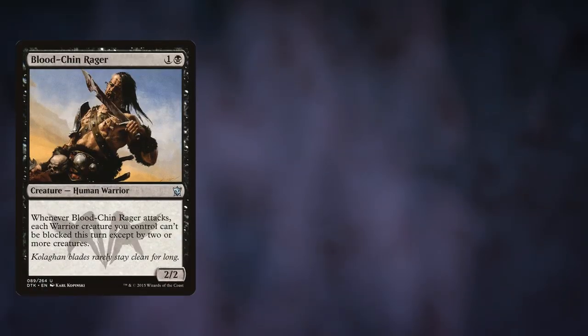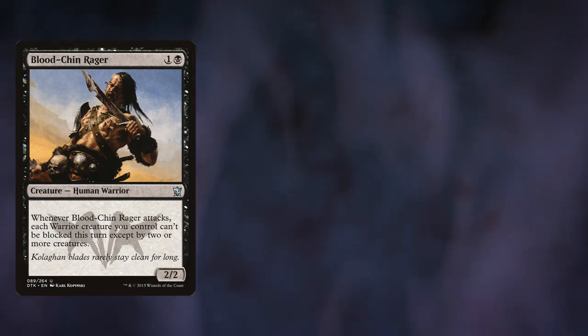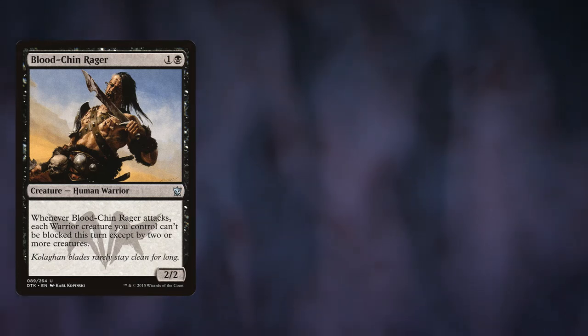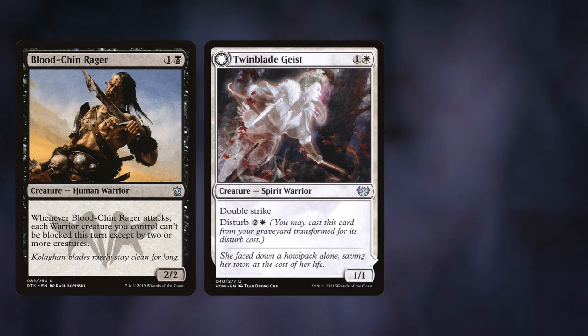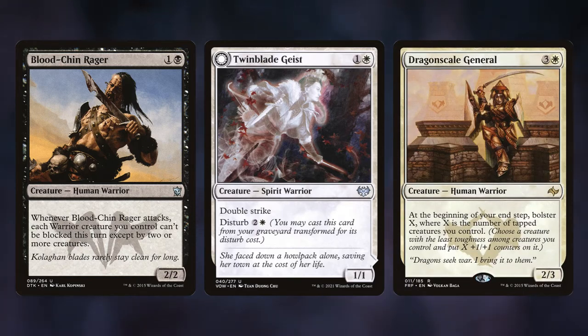Blood Chin Rager is fantastic if we have a lot of warriors or changelings. With enough changelings or a reliable way to get Masked Wood Nexus, this is going in every time. Twin Blade Geist is pretty cool — don't forget that deathtouch is part of Nalia's package, so giving double strike with deathtouch is nearly unstoppable, and at combat encounters double strike is pretty formidable. Dragon Scale General isn't a bad top end at four mana — if we're planning on attacking with everybody anyway, bolstering a ton is powerful. A lot of our creatures are small so we'll have a choice, though we have to pick the one with lowest toughness and only choose if there's a tie.